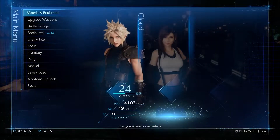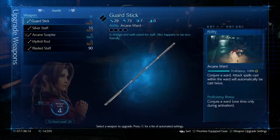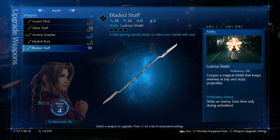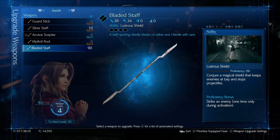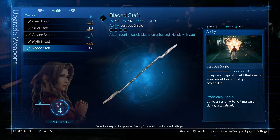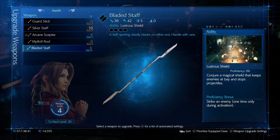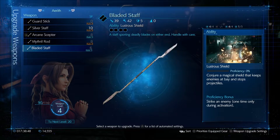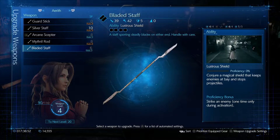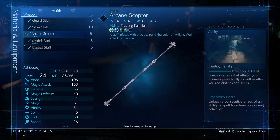We've made it to chapter 12. The first thing I want to do is upgrade Aerith's new weapon that we stole from Eligor — the Bladed Staff. It comes with an ability known as Lustrous Shield, which conjures a magical shield that keeps enemies at bay and stops projectiles. Proficiency bonus: strike an enemy one time only during activation, so we have to make sure we're close enough. Let's prioritize its weapon upgrade and put Balanced on — it connects a second Materia slot and gives a few bonuses to attack and magic, mostly critical hit boosts when you're low on health.